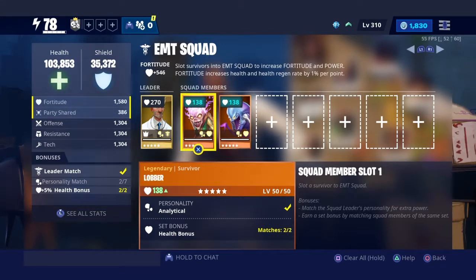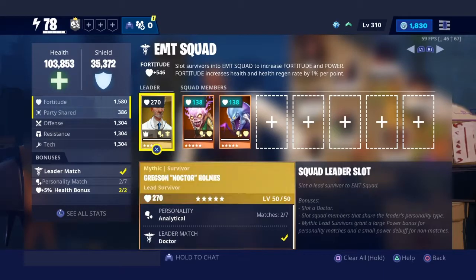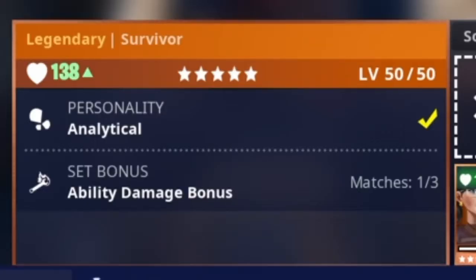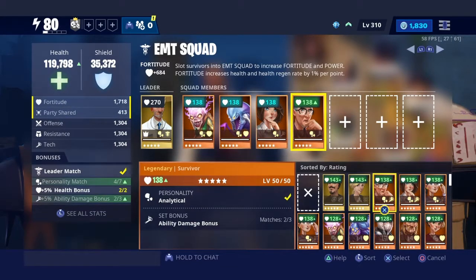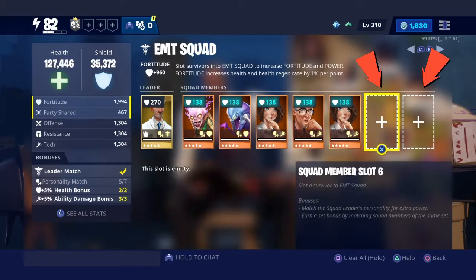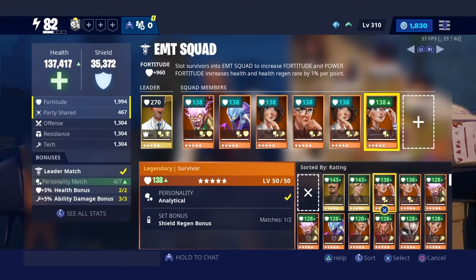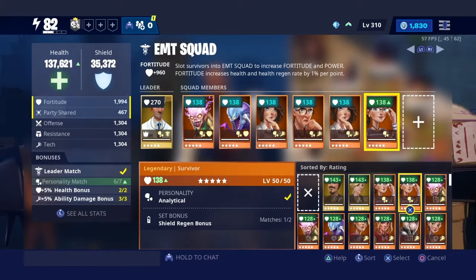So you need Set Bonuses that take 2, and then one that takes 3. For example: my Health bonus says 2 out of 2, meaning I had 2 Health-bonus Survivors completing that set. Now for Ability Damage it says 1 out of 3, so I need 3 Survivors with that set bonus to activate it. Once I have 2 free slots remaining, I can activate another bonus that only requires 2 Survivors — I can't add another 3-cost bonus like Ability Damage because that requires 3 Survivors.